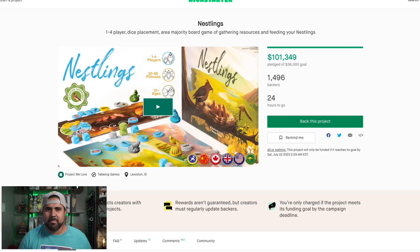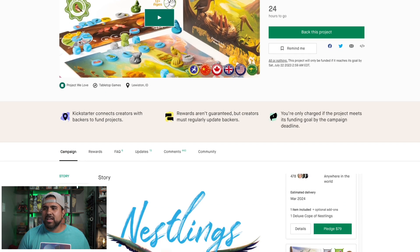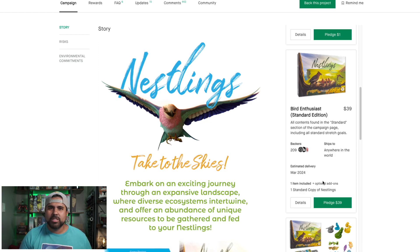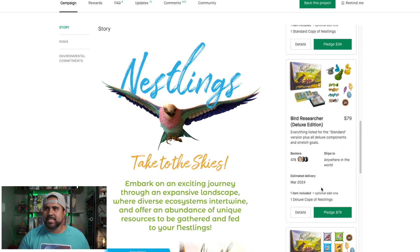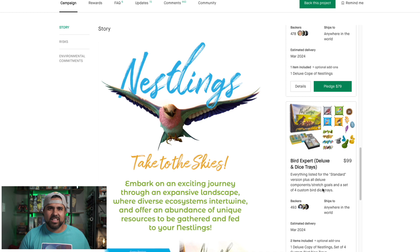Let's take a look at this campaign page. They've surpassed their $36,000 goal and are at $101,000. There are three different pledge levels: the $39 standard pledge gets you the version with cardboard components; the $79 deluxe pledge gets you wooden components, bird miniatures, and game tray inserts; and at $99 you get everything in the deluxe level plus four dice trays.